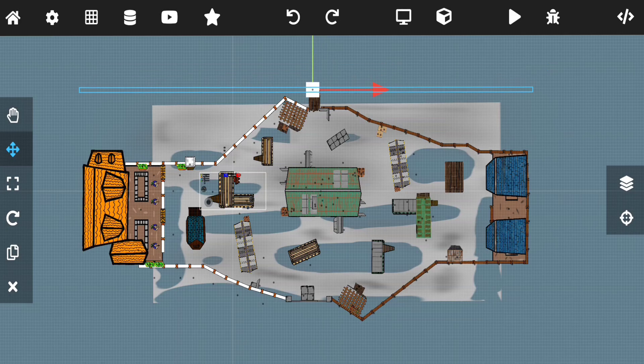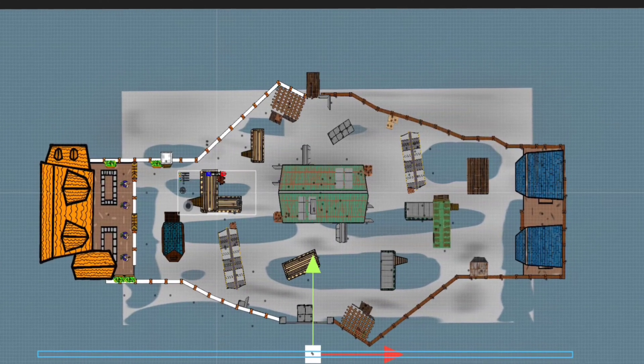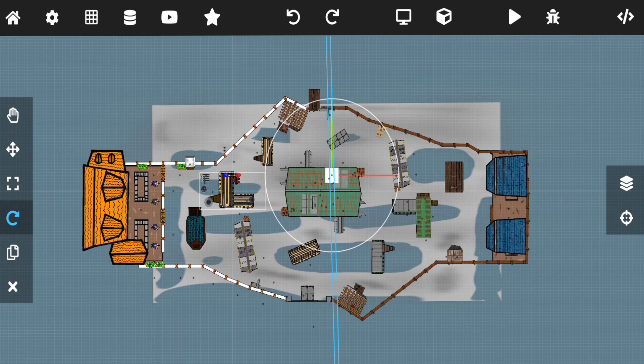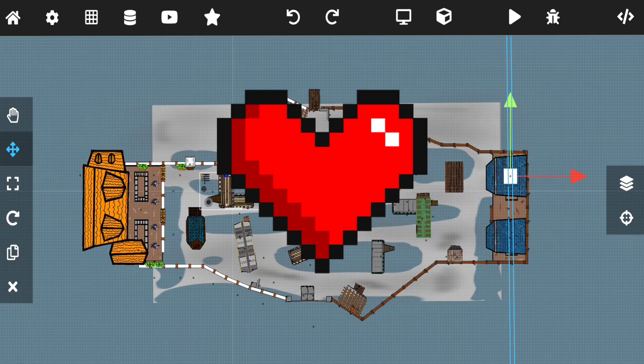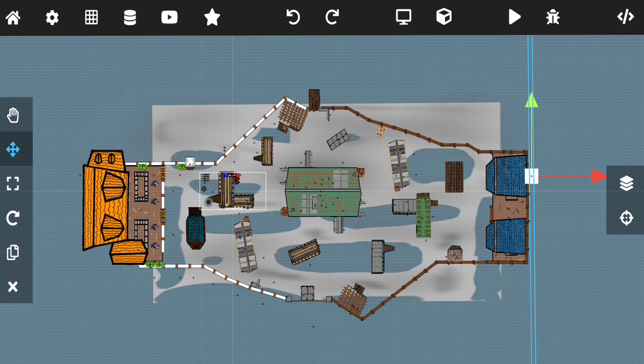Then I brought all the assets into the game — don't ask me how I did that, I just did it. And boy, is this map looking kinda good? Better than before? Thank you! I appreciate it — I knew you guys were gonna like it. At last, I worked on the UI of the game: stuff like the health bar, fire button, and other buttons. And the game is ready. Here's the gameplay.